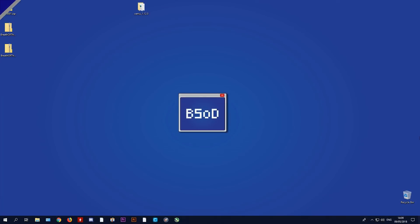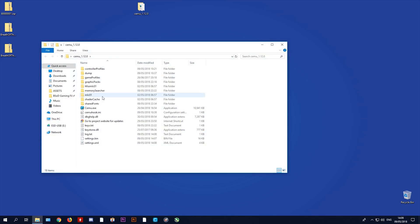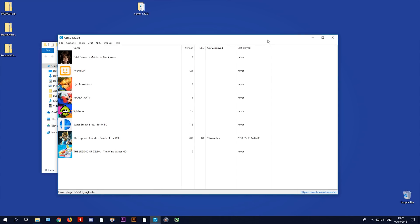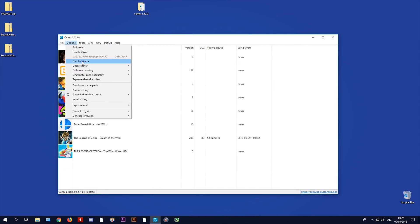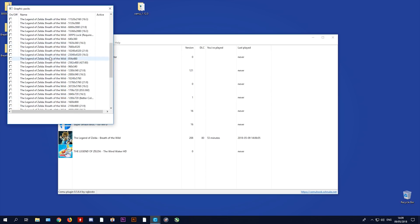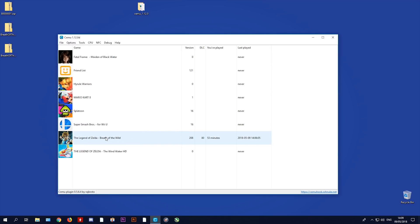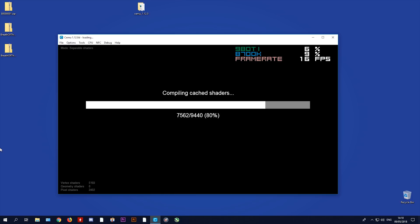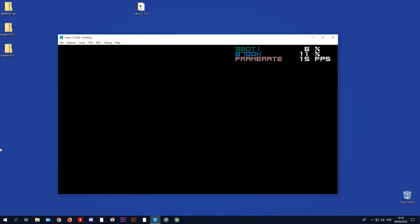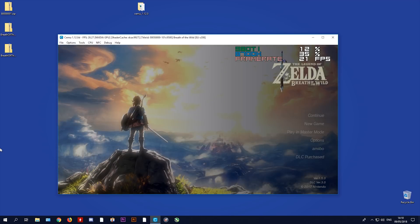Before we do anything, I want to get a baseline for performance, so I'm going to launch Cemu, launch the game, and see what it runs like on this 8700K with absolutely none of the hacks and none of the special graphics packs like FPS++ or any performance-enhancing packs. The only pack we are using is the LWZX crash workaround, which will just stop the game from crashing in certain circumstances.